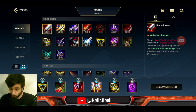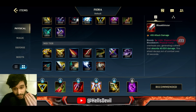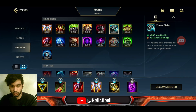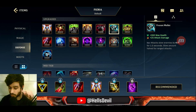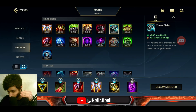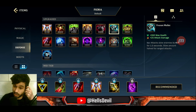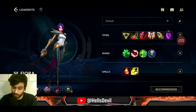You can even get Bloodthirster if you really want the lifesteal. All these items are viable on Fiora. There's also Frozen Mallet — I'm 99% sure you've never built it. It grants attack damage, health, and slows. This is especially good for split push Fiora because in a 1v1 your enemy literally won't be able to escape.